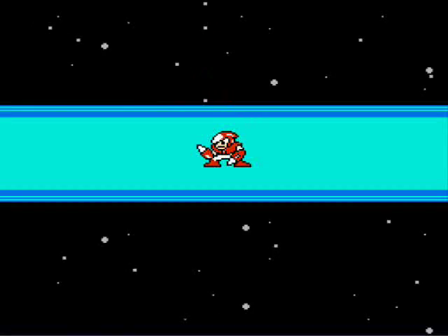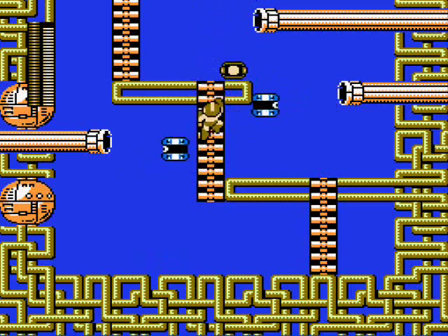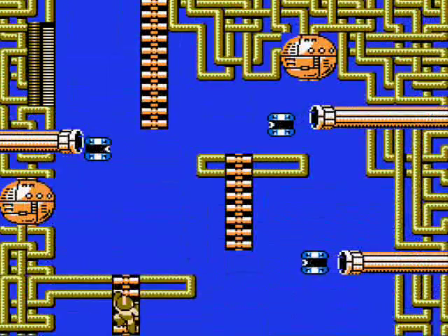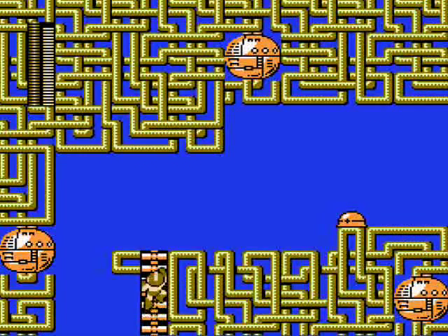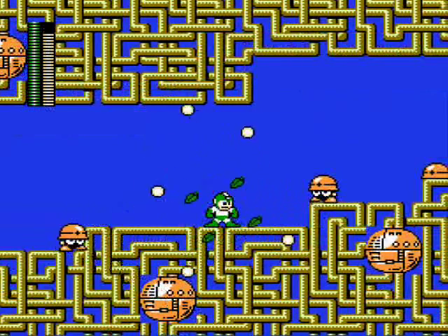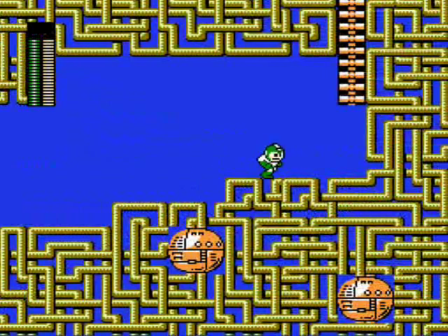Crashman's stage is next. At the beginning these slow-moving hamburger-shaped enemies pop out of the pipes continuously. The only way to get up these ladders without it being too much of a pain is the always trusty metal blades — makes life so much easier. These guys returned from the first game. Remember how they just stood still and were called Mets? Now they have feet and scurry along and they're called Hard Hats, a name which would remain throughout the series.